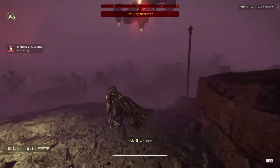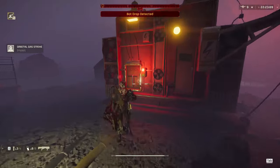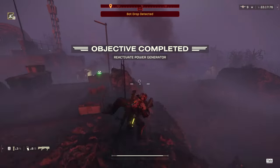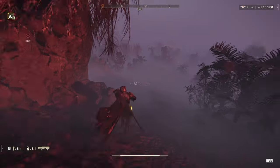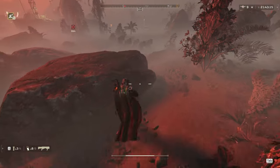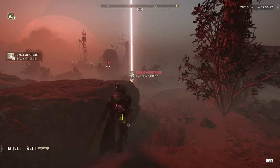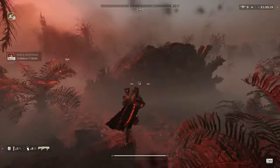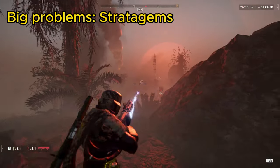Don't forget to rely on your stratagems — right there I could shoot that with my primary, but instead I throw a stun grenade and a gas strike, and that just kills the whole drop. Why waste ammo when you don't have to? For example: seven Heavy Devastators — throw an Eagle Airstrike and a stun grenade and they're all dead. No primary in the game could ever do that. For big problems, use stratagems. For little problems, use primaries and support weapons.